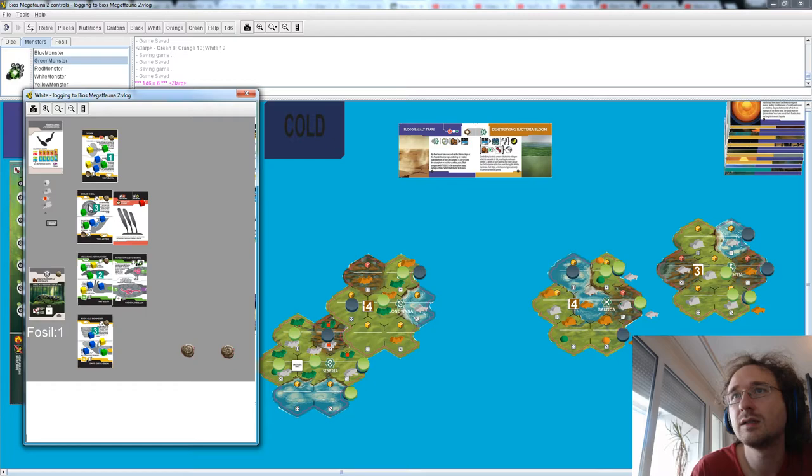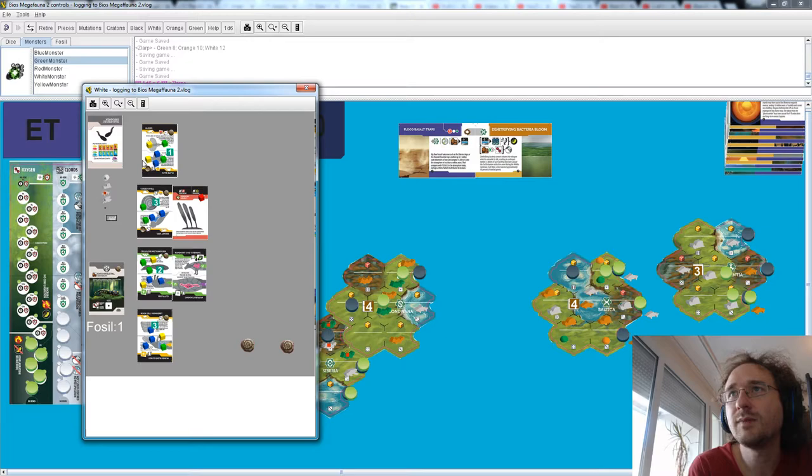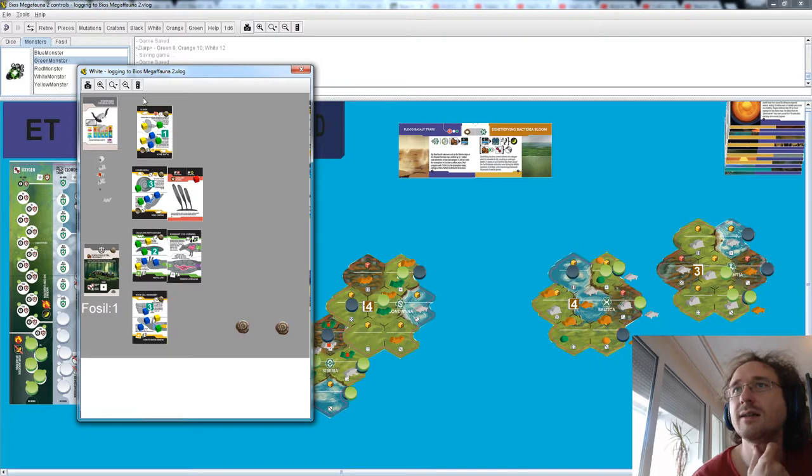We're endangering this guy because he cannot eat birds. So we've got one two for buying and speciating, and we are buying three birds to swoop out onto the landscape and hopefully give us enough creatures to gain some victory points at the end of this round.